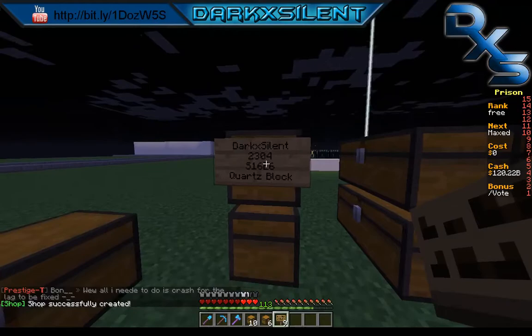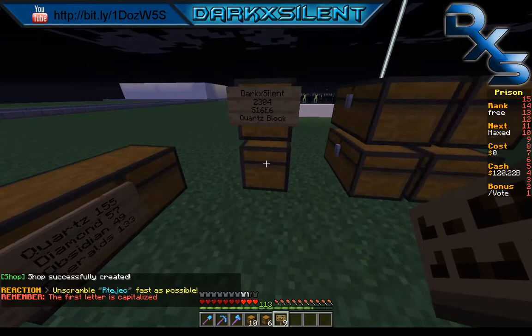Then you need the item ID — for quartz it's 155. I made a sign specifically to keep my IDs so I didn't have to look them up. Once you hit done, you have your sign: full inventory, sell for 16 mil, selling quartz blocks.